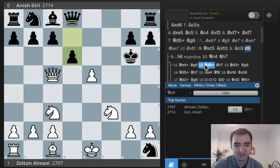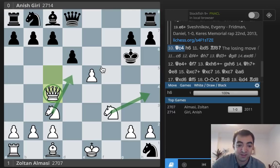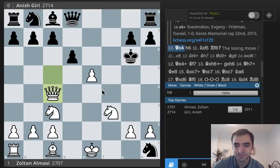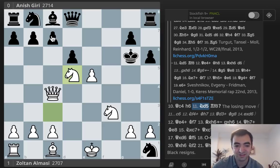Going back to the main line: pawn D6. White plays Queen C4, which is a really nice multi-purpose move. White wants to keep the queen on C4, maybe supporting Knight H4 check. There are also thematic ideas of Knight D5, bringing a piece closer to the king and targeting C7. So Black is still under pressure. Giri plays H6, White plays Knight D5, and here Black is under serious pressure because Knight takes C7 is a threat, the king is still on G6, and Black is not developed.